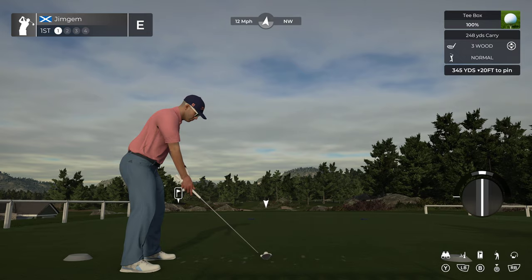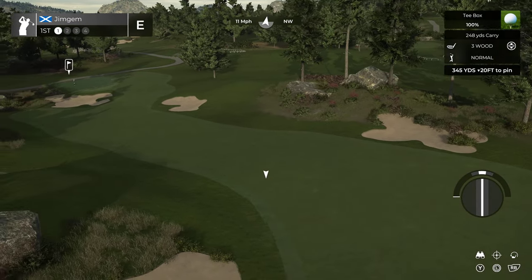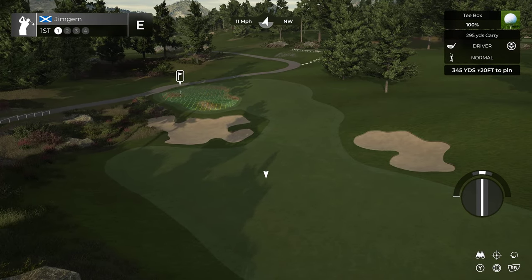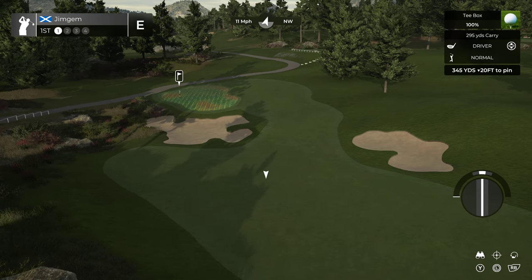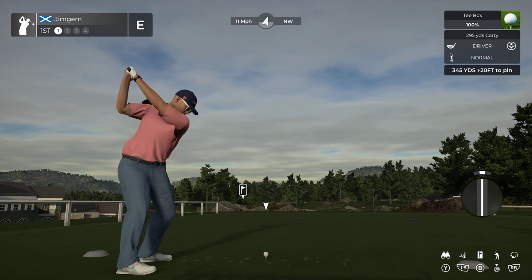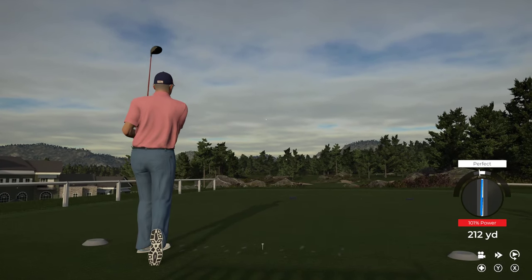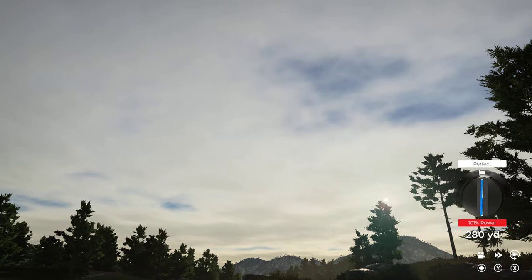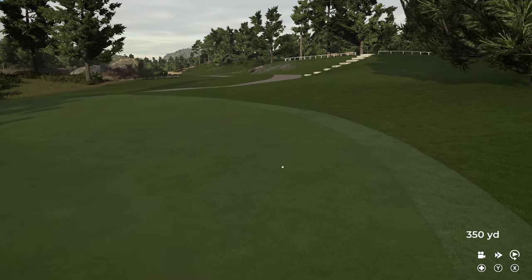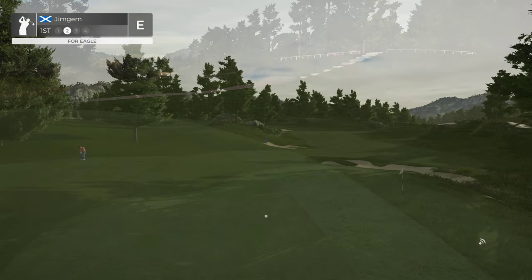Okay, here we go — Munin's Well GC, part of the Total Recall competition. 12 mile an hour wind. It's a three wood — we could probably get right close to that green if we hit a nice one. And we do hit it perfect, straight off the bat. That leaves a nice little pitch down onto the green.